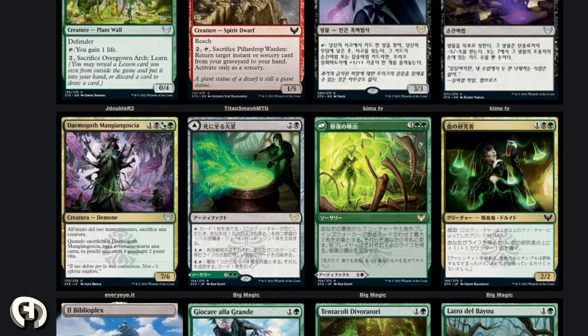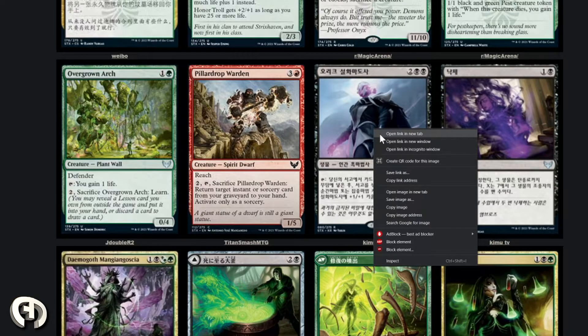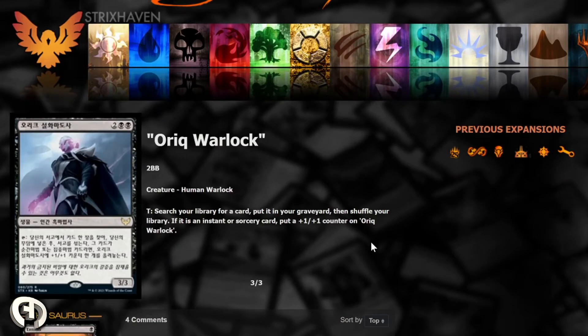I think Demigoth Woe Eater will be played if you're in Golgari aggro. Next card to check out is Oric Warlock: two black, black creature Human Warlock. Tap: search your library for a card, put it in your hand, then shuffle — but if it isn't an instant or sorcery, put an experience counter on Oric Warlock. So it's a tutor on a stick for one and two mana. A little slow but neat. If a deck wants Entomb effects in EDH, this is a neat card to have.